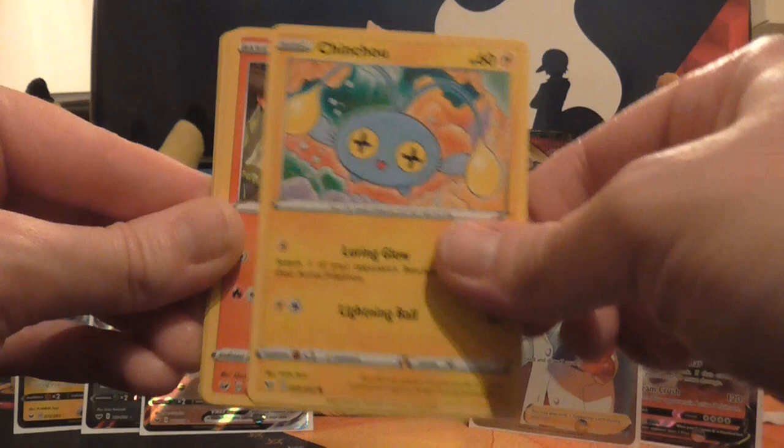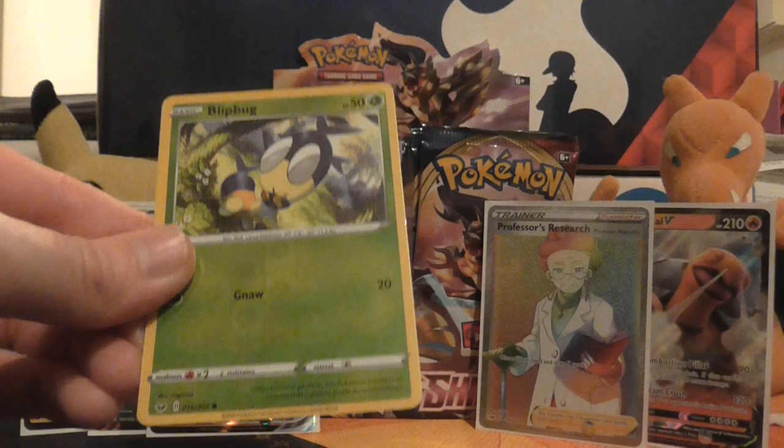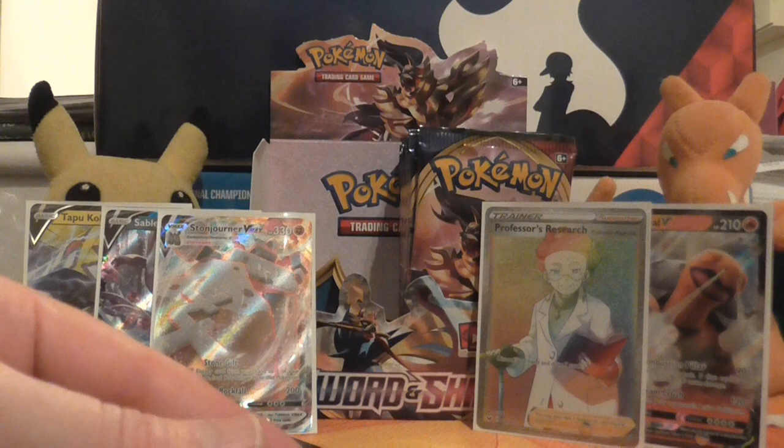We'll keep going as fast as we can. And we have Grookey, Cufant, Baltoy, Chinchou, Sizzlipede, Psychic Energy, Beedrill, Hip-only, Rare Candy, reverse holo of Blipbug, and the rare is a non-holo Galarian Rapidash. So we're going to go straight in with the second half of the box now.